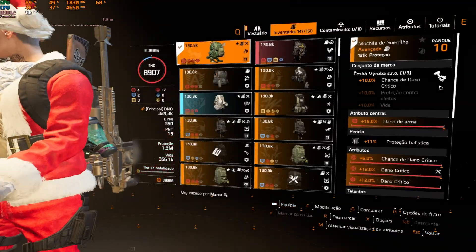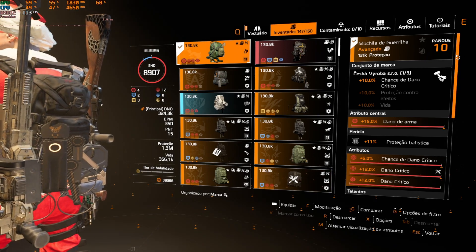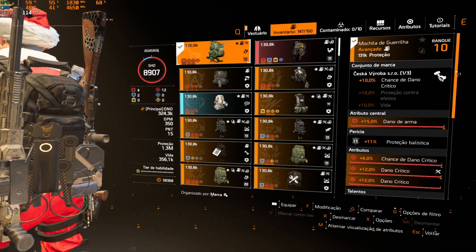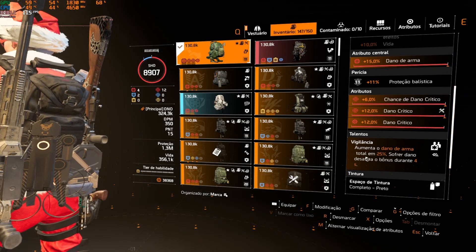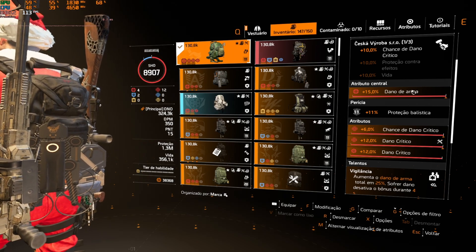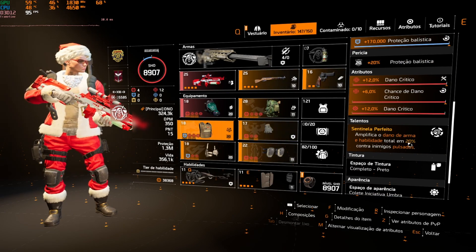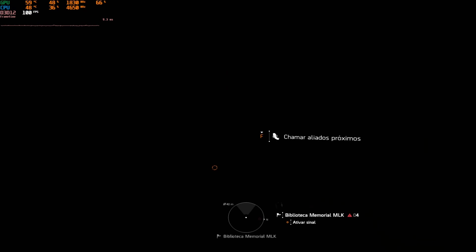Por último, não menos importante, a Mochila da Sesca para aumentar a chance crítica, muito importante nessa build. Na marca temos 10% de chance de dano crítico. Vigilância vai aumentar em 25% a mais de dano na sua build. Full vermelho, modificador com dano crítico, chance crítica e dano de arma. 25% de vigilância mais 20% de Sentinela Perfeito: 45% a mais de dano.